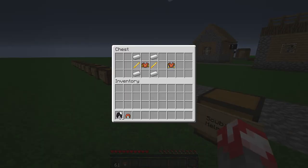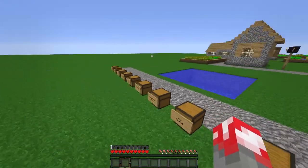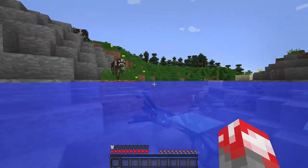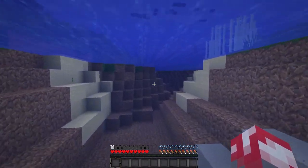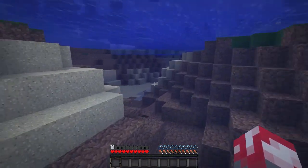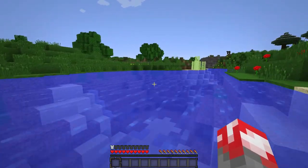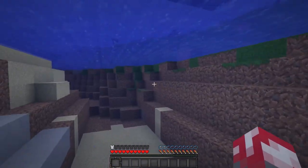Next we have the scuba helmet — I'm going to grab the flippers too. In the water — wow, look at that! The scuba helmet allows you to breathe underwater. I've yet to find a limit; the bubbles never go down, though I've only tested it for about 10 seconds. You last a lot longer with this on, and with the scuba flippers you move pretty fast. A great combination if you want to swim across the ocean — a boat is still faster but this is a lot more fun.